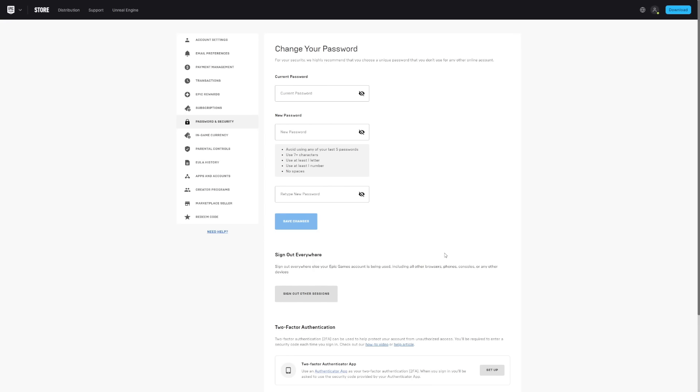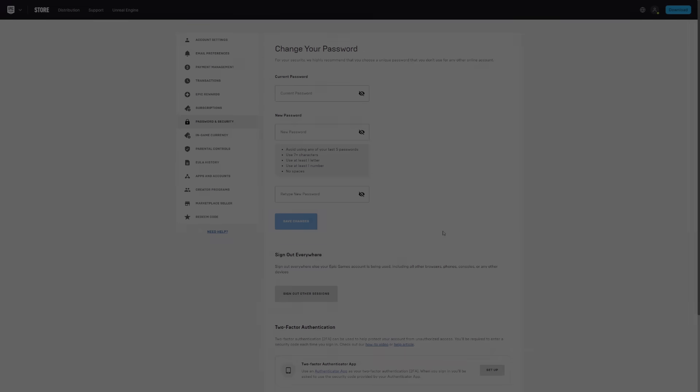That's how you turn on two-factor authentication in Fortnite. After you turn it on, the first time you log into Fortnite you'll be granted the Boogie Down emote for completely free. If you guys found this video helpful, make sure to drop a like and subscribe with post notifications turned on so you don't miss any future uploads. See you guys later, take care, bye.